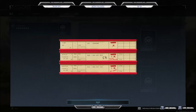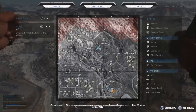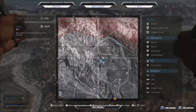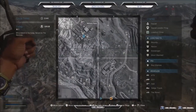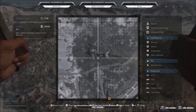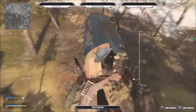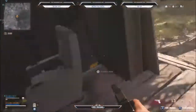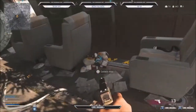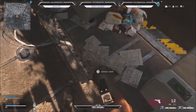The fourth piece of intel tells us to go find what happened to the cargo plane. Head south-southeast from the military base — you can see that is pinged on the map. You will see this big plane that has been shot out of the sky. Go to the front of the plane, the nose section, and just back there you will see the intel sitting neatly on the ground beside some rubbish.